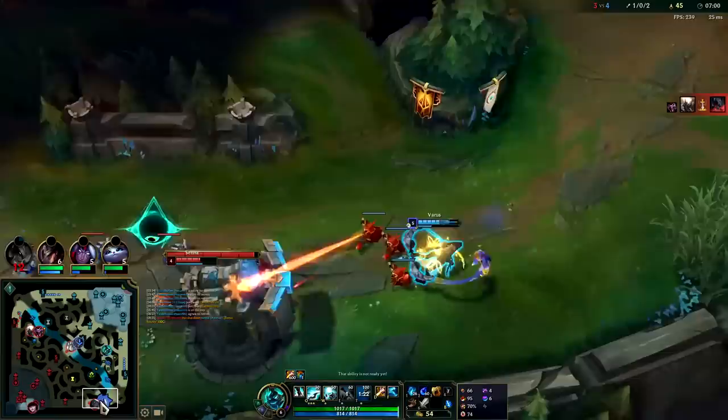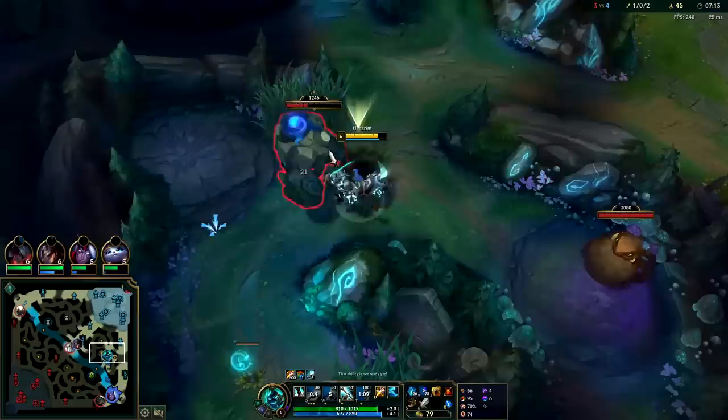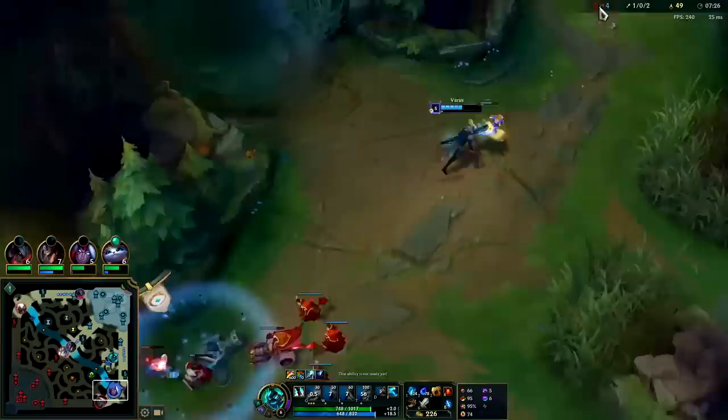You can't dual-take camps anymore on Hecarim, but you'd think that would matter a lot — it actually doesn't affect him that much, even though he could comfortably take two camps before, most notably blue and Gromp through his Q AoE.